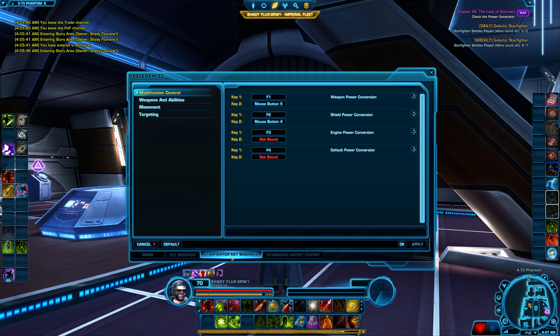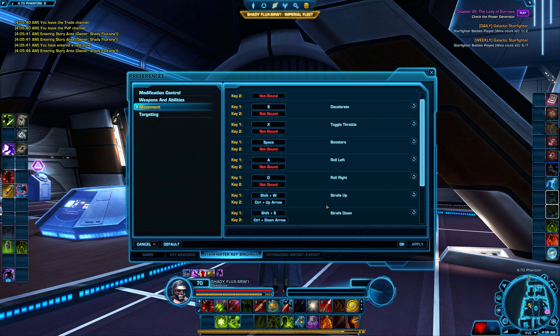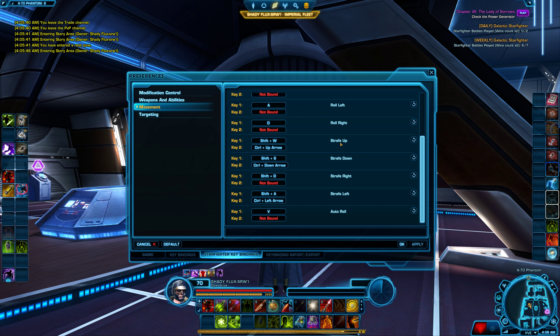To set up strafe, go to Starfighter Key Bindings, go to Movements, and go to where your Strafe Up, Strafe Down, Strafe Right, and Strafe Left are — you can set these to anything you want. I have mine set to the normal WASD keys we normally use to fly with. The only thing I add for strafing in different directions is Shift, so Shift-W, Shift-S, Shift-D, Shift-A. It's probably a good idea to stick with the same keys you use the rest of the time you're flying so you don't get confused.